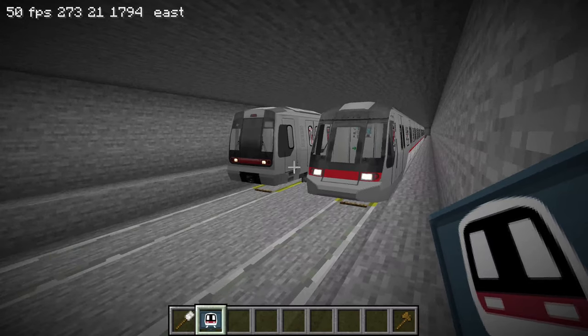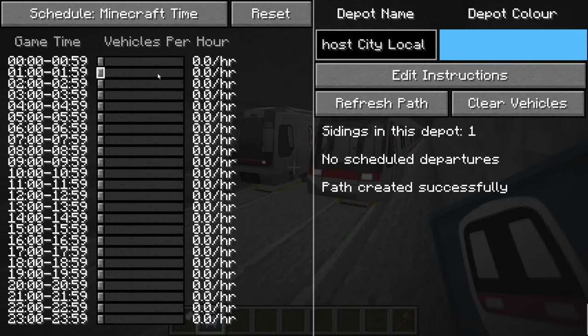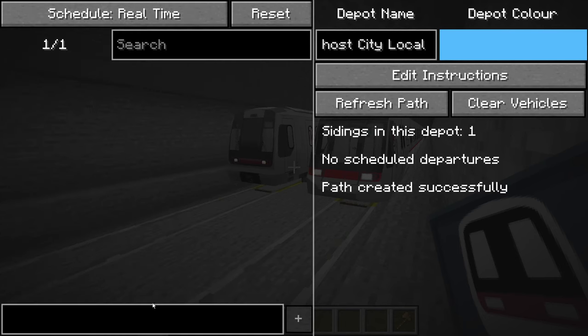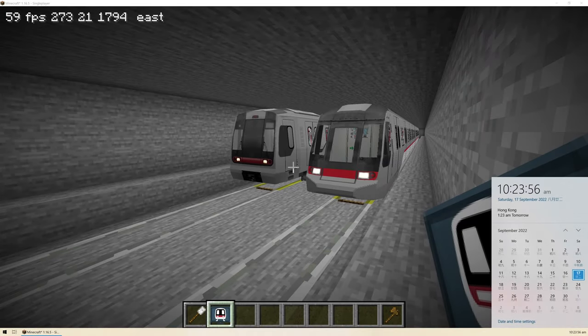In the depot edit screen, click on the button at the top to switch between the sliders and real-time departures. For this example, I will put in 10 minutes, 24 seconds, and 0 seconds, and 10 minutes, 24 seconds, and 30 seconds. At those times, the vehicle will depart.